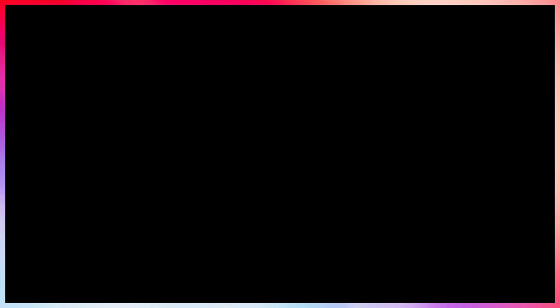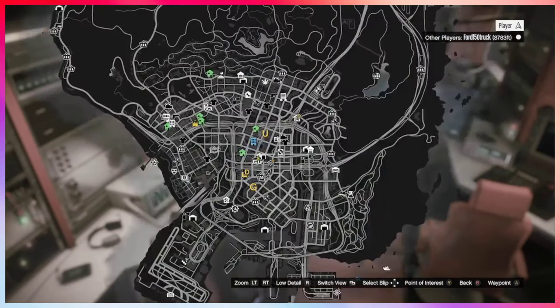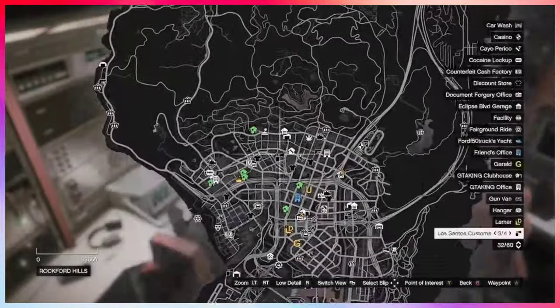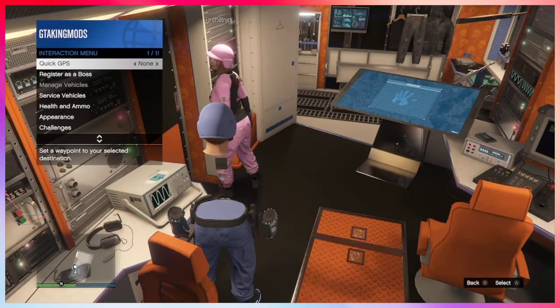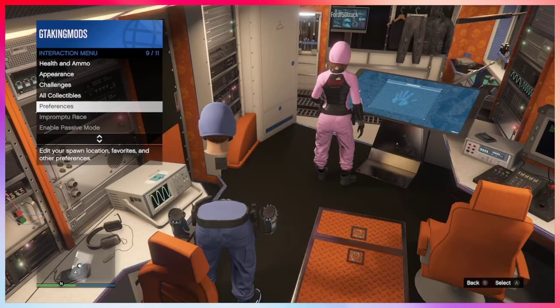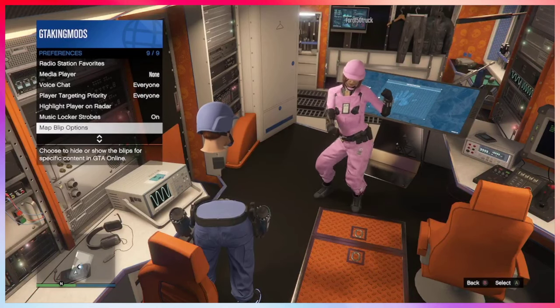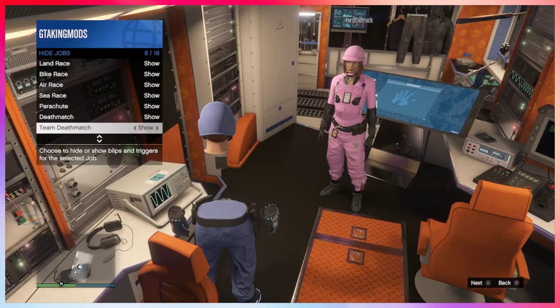I'm going to take his invite into his terabyte, and as you see when I open up my pause menu and I switch my map to outside, my jobs do not show up. I will show you that my jobs are all set to show, so y'all don't think they're all on hidden. I'm gonna go to my interactions menu, go to performances, go down to map blimp options, then go to jobs — and as you see, all my jobs are set to show.